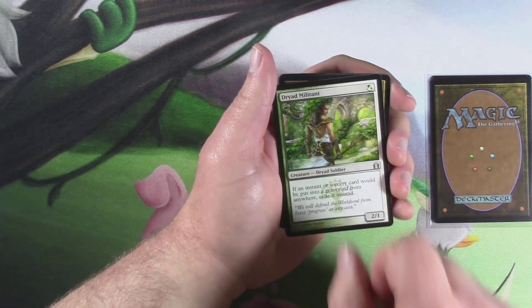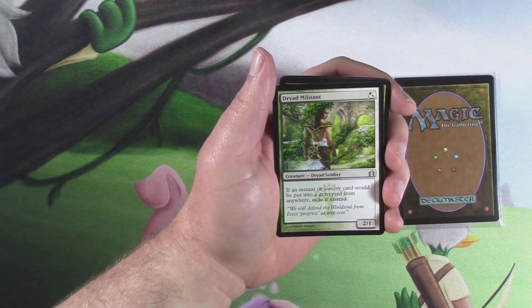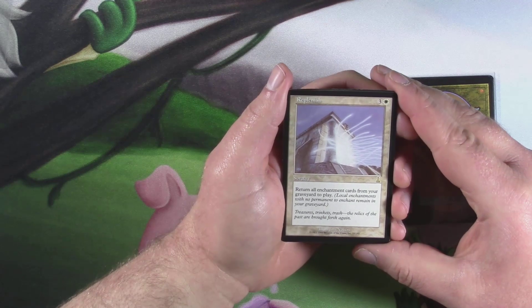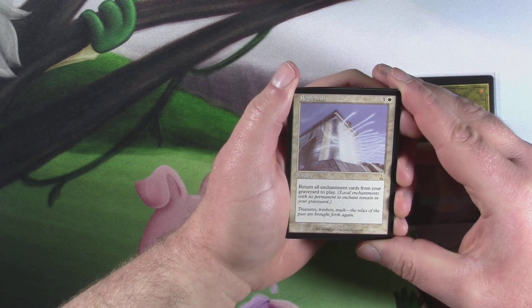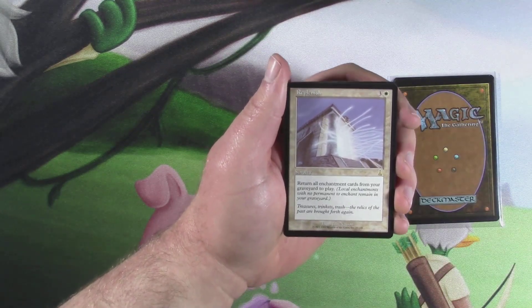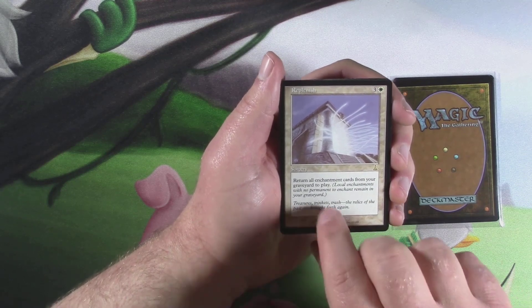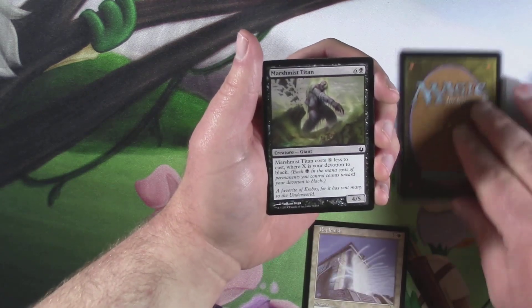First card is Dryad Militant — already paid for both of these grab bags. Not bad. Replenish! That's a pretty good card. For those of you that don't know, Replenish is a sorcery, three and a white: return all enchantment cards from your graveyard to play. It's in my five-color token eater commander deck because it's very heavily enchantment based, and if they get destroyed, this brings them all back. So that's our good card. I think every pack has a good card and then filler.